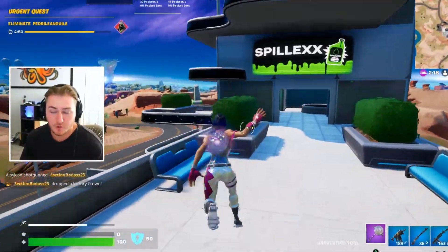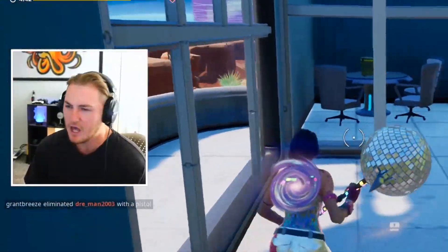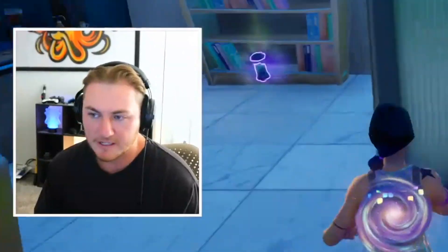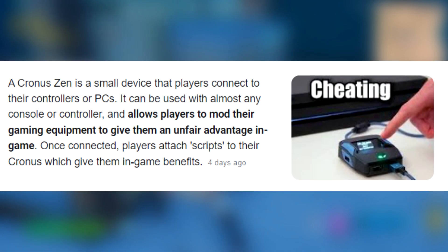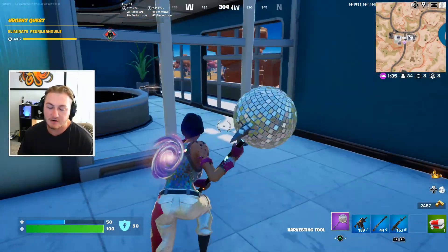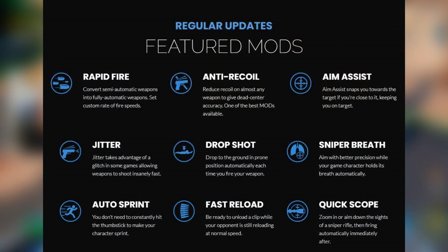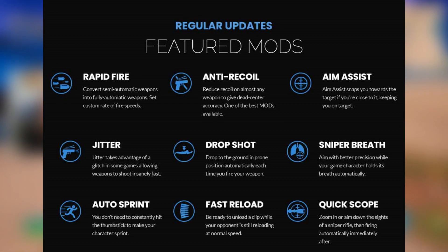The Google definition: a Cronus Zen is a small device that players connect to their controllers or PCs, usable with almost any console or controller, that allows players to mod their gaming equipment for an unfair advantage in game. On their actual website, they advertise rapid fire mods, anti-recoil so you have no recoil on any weapons, and aim assist that is way stronger than the natural aim assist you get playing on a controller — which is one of the huge advantages with these things in the first place.